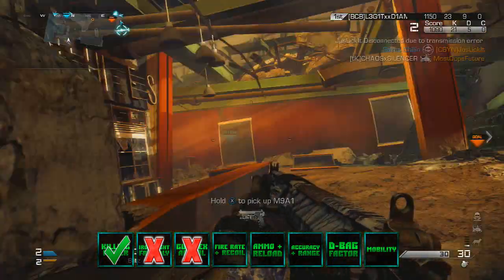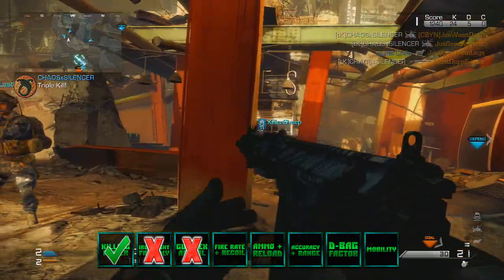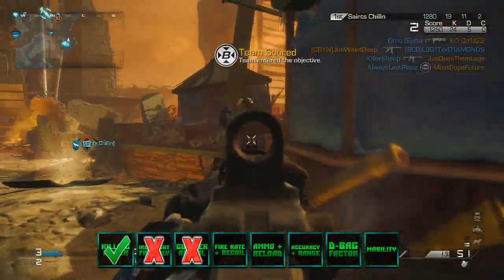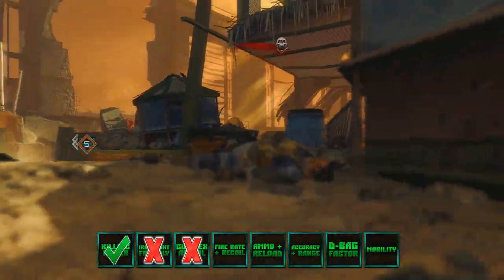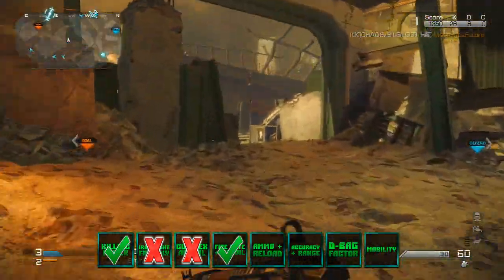Next is fire rate and recoil. This is a typical assault rifle for Call of Duty Ghosts — the fire rate is 750 rounds per minute, and the recoil is not that bad. You can add a foregrip or different attachments to help with that, but as a naked no-attachment gun the recoil is okay and the fire rate's decent. I'm gonna give that a check mark.